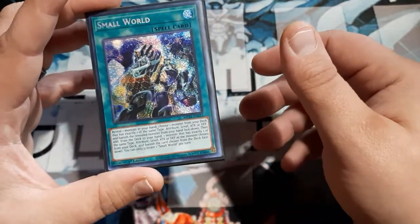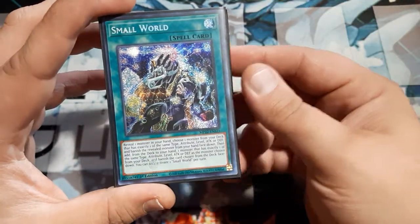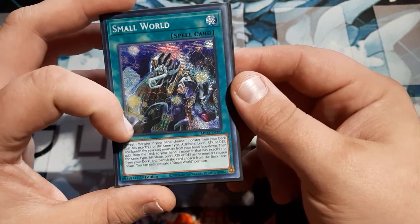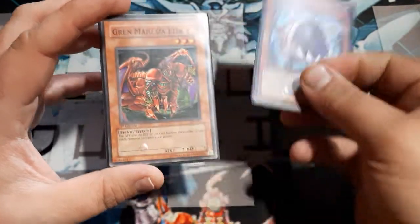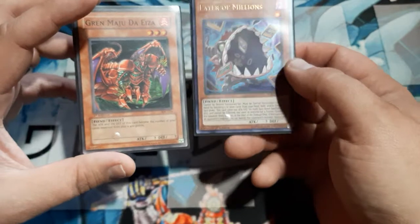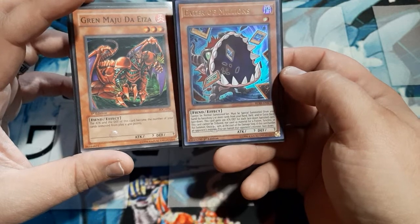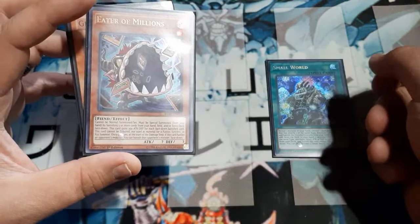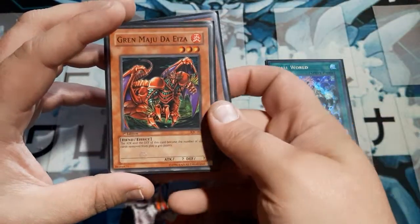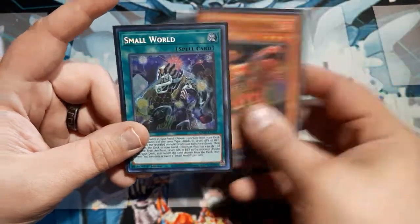I should have written the viewer's name down and been a little smarter about today's video, but it is what it is. The way Small World works is I have to reveal the monster, but it has to only have exactly one thing in common. So when I was talking about — oh, you can get to Grenmaji off Eater of Millions — the answer is no, because the attack, the defense, and the typing are all the same. It has to be one piece of the card going to one piece of the next card to get the next card. It has to be exactly one, so don't do that. I messed up, so we're not going to be analyzing Small World.